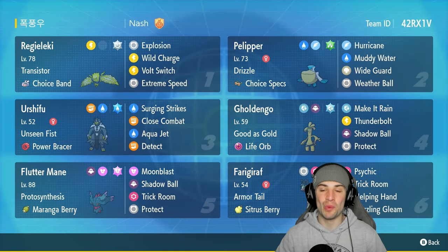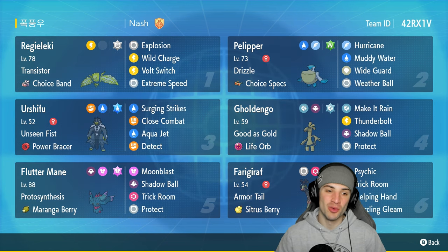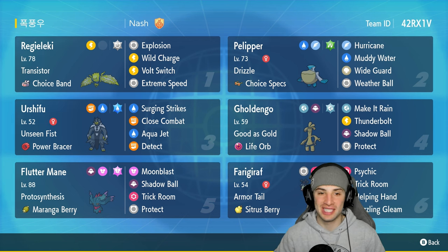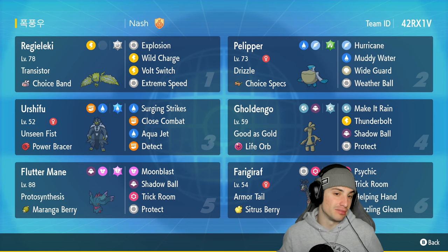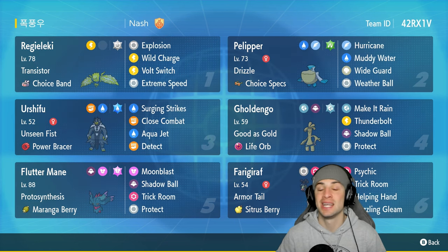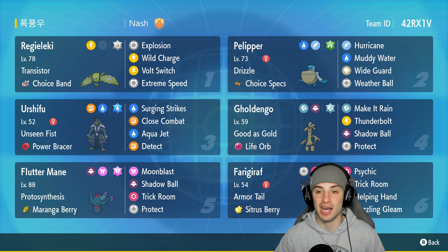What's going on YouTube, Jeans here, welcome back to the channel. In today's video we are rocking out with Choice Band Explosion Regileki. This set is made for all different types of situations, but the main one we want to showcase is Choice Band Explosion. We can pair Regileki next to one of our ghost types like Goldigo or Flutter Mane, explode freely, hopefully pick up a KO or two. Regileki also thrives in many other situations — it has Bolt Switch to pivot out, E-Speed for priority, and Wild Charge for big STAB damage.